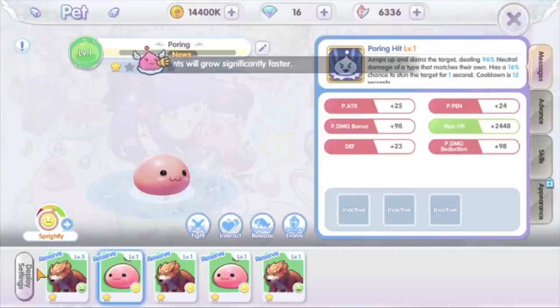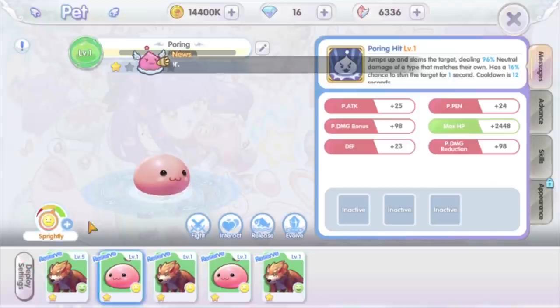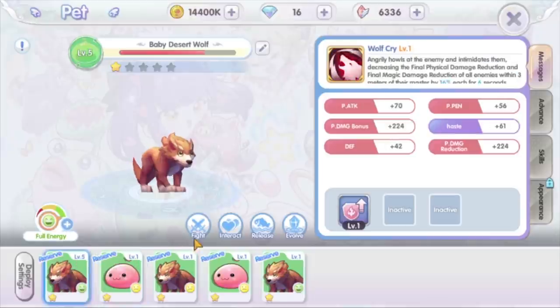You can have as many pets as you want, but you can only add 6 pets to battle and only use 1 pet to fight alongside you at one time. After catching a pet, you can immediately bring it out by tapping the fight icon. Once the pet is deployed, its stats will be directly added to your main stats.